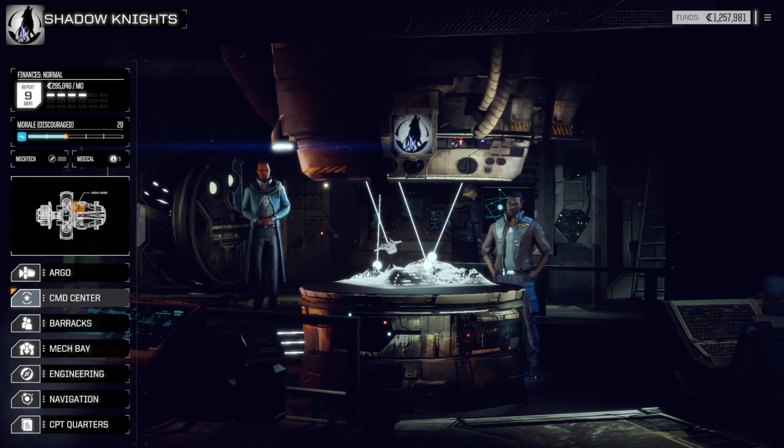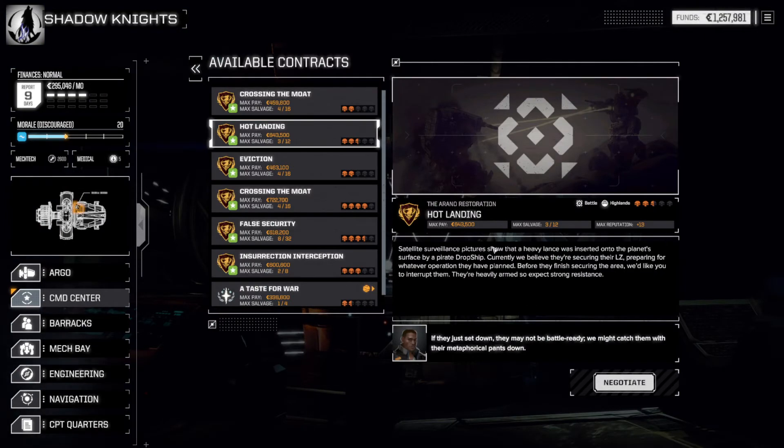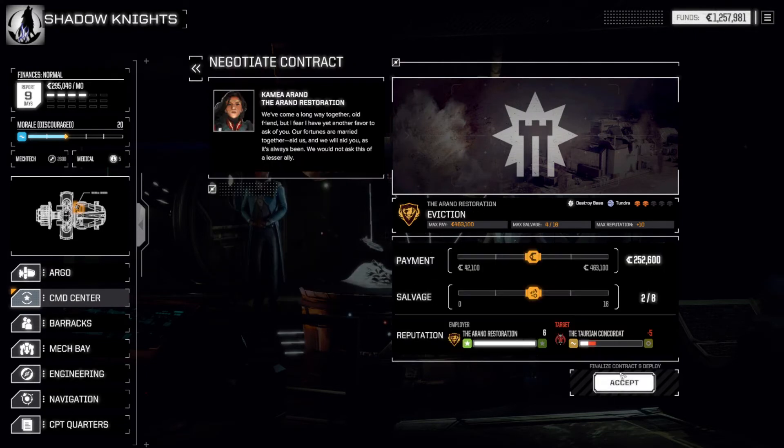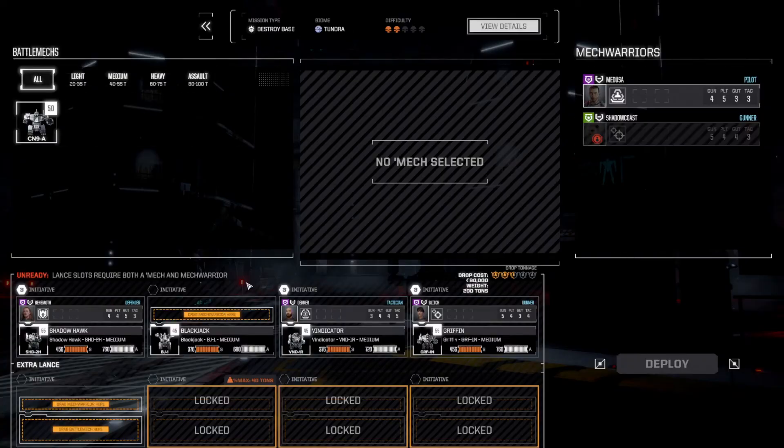With these three upgrades, when I come over to my command center and take on a mission — any procedural missions, so these are from the Arano Restoration but they are not priority missions — when we negotiate a contract and accept, you can see here I have additional options.